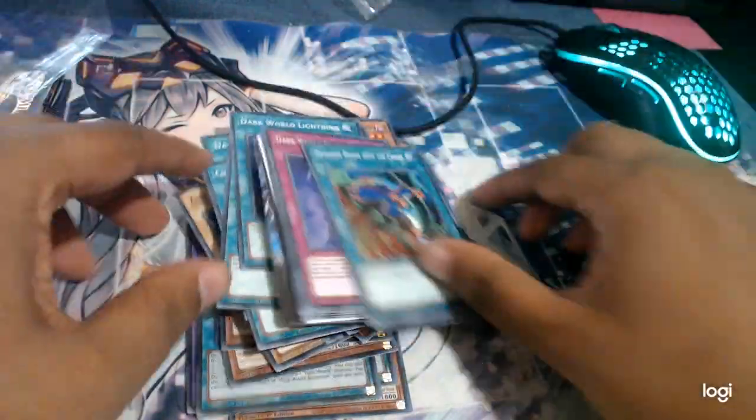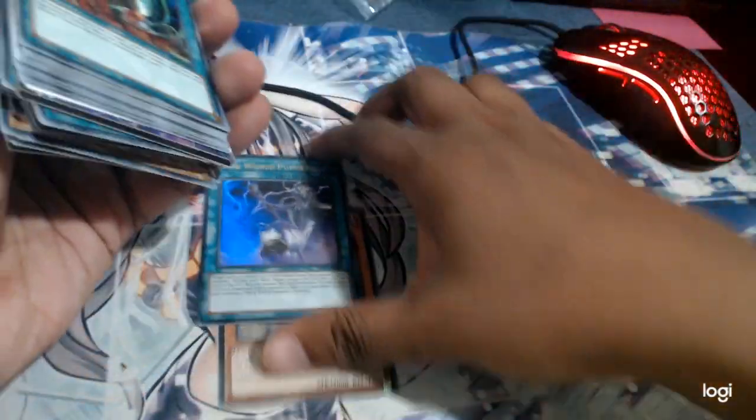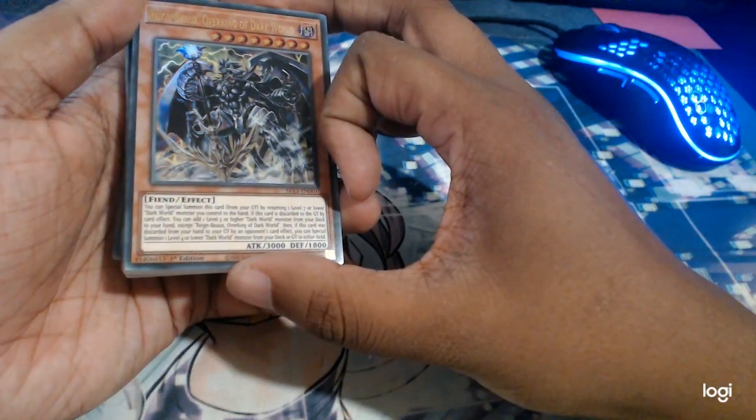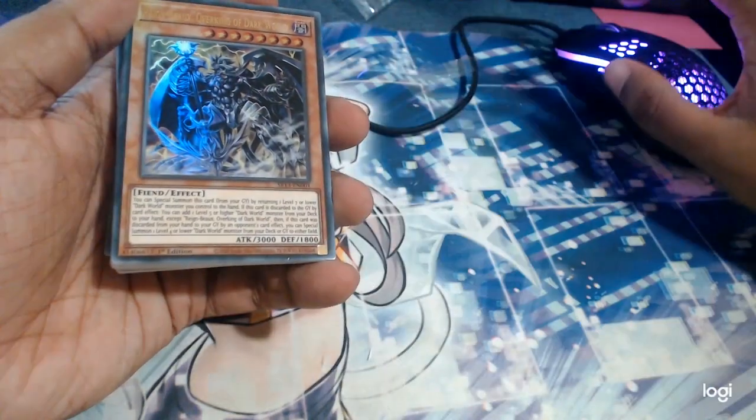No tokens — kinda surprised, but yeah, that's it. I'll be giving away this structure deck, I'll package it up nicely for you guys. So please comment below what's your favorite Dark World card in this deck. Thanks.